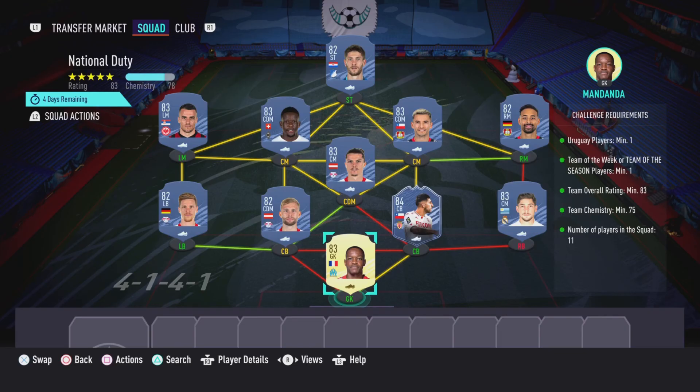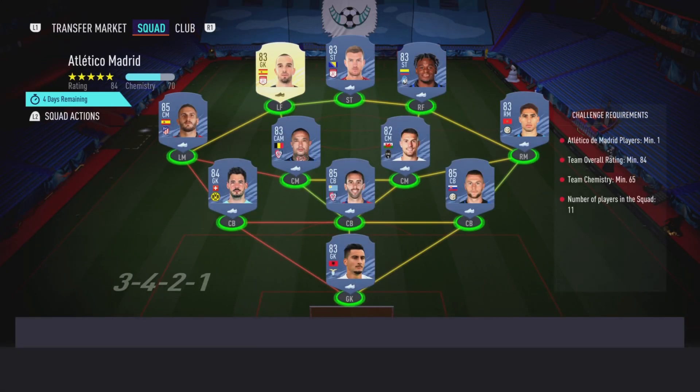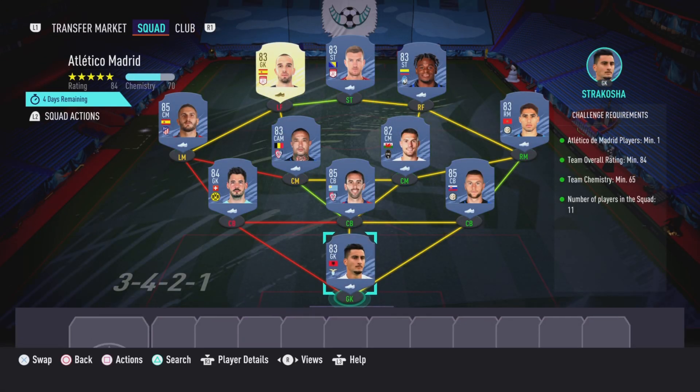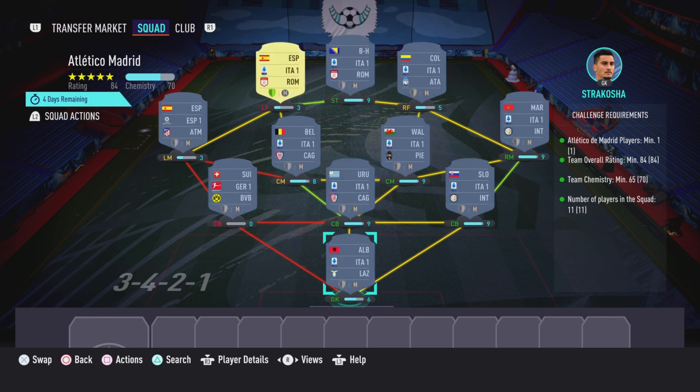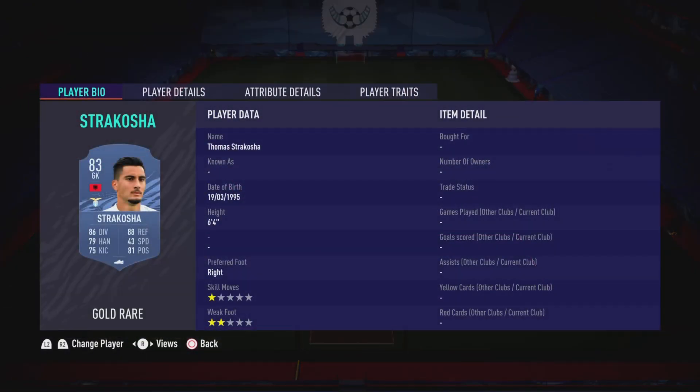And that is the national duty section completed. Now moving on to the Atletico Madrid section — like I said before, this is going to cost you guys 46,000 coins to complete. No loans are required. As you can see, even though the left forward does have loyalty, it does not affect this SBC whatsoever. So here are the players I did use.